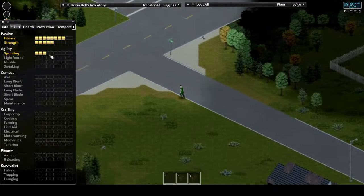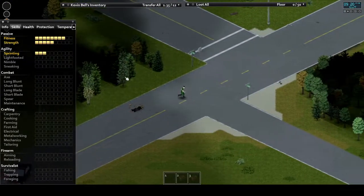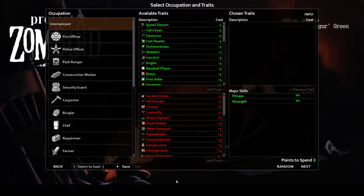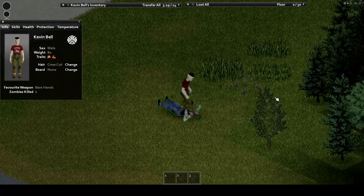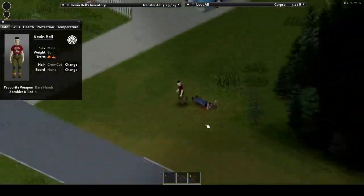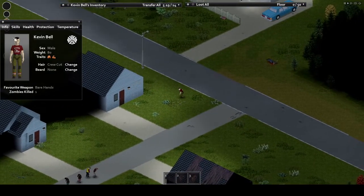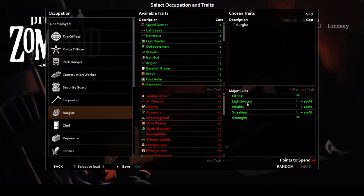Now let's talk about the professions and traits that affect strength, fitness, and the agility stats specifically. We'll start with all the professions. First up is the fire officer. This one comes in strong with a plus one boost to strength, fitness, and sprinting. You'll be able to run for longer, run faster with that sweet XP boost, and hit harder while also carrying more loot with you on each trip. A groovy job to say the least.